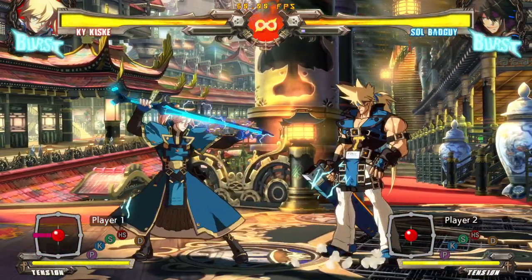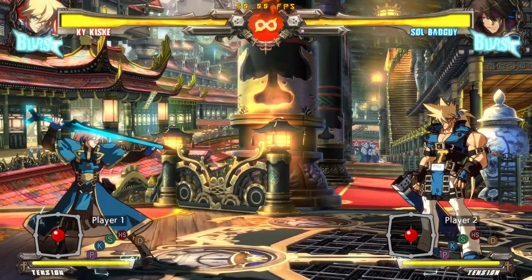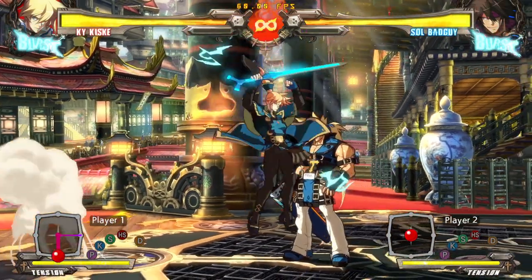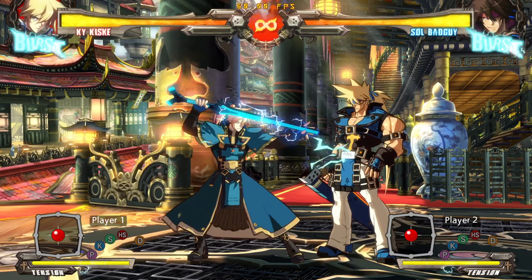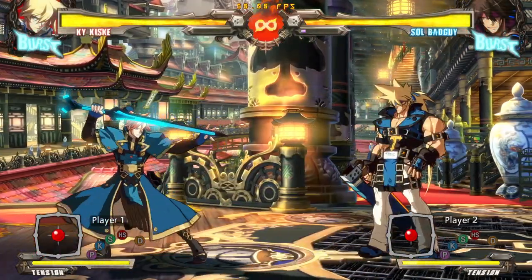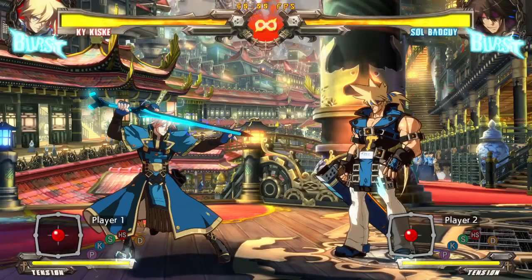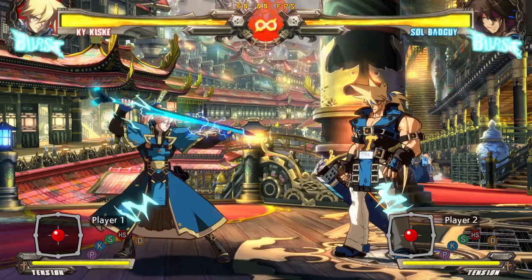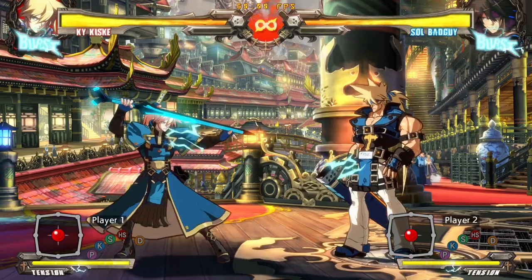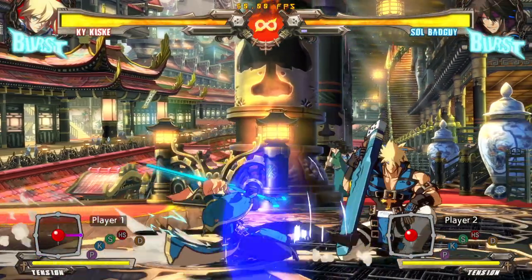Crouching slash is a nice long-range low and a key part of some of his oki. You'll be doing stuff like empty jump into low to start some combos. This is also just a good button for checking if they're not blocking their toes — some people like to stand up against Ky because they fear things like Greed Sever. We'll talk about that in a minute.